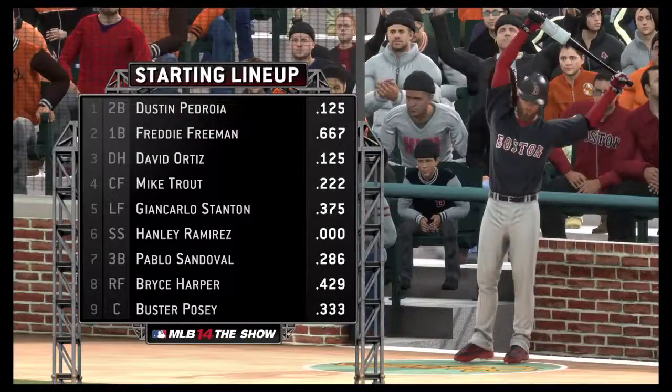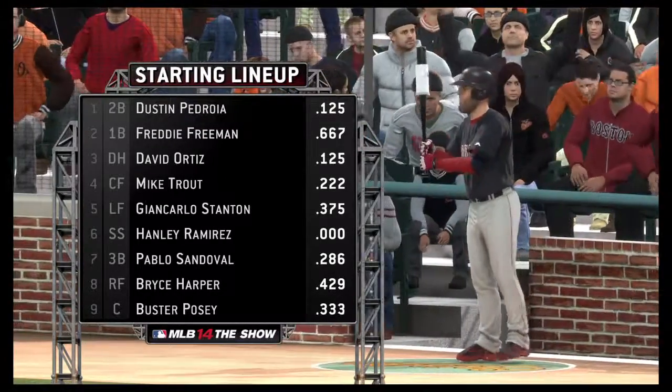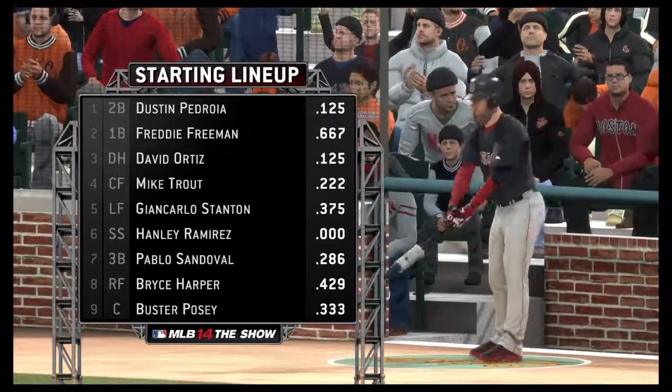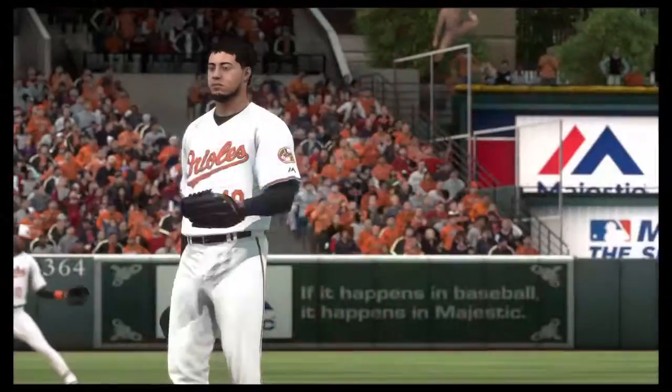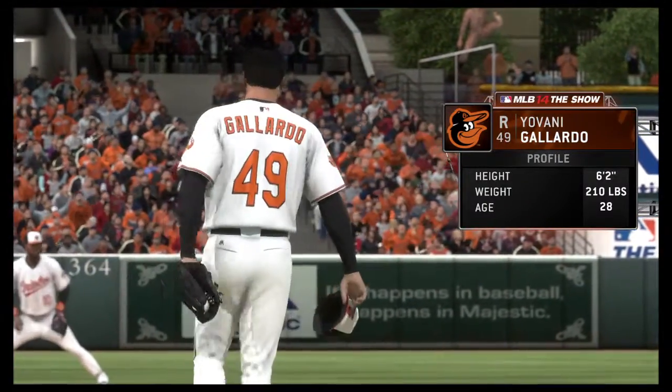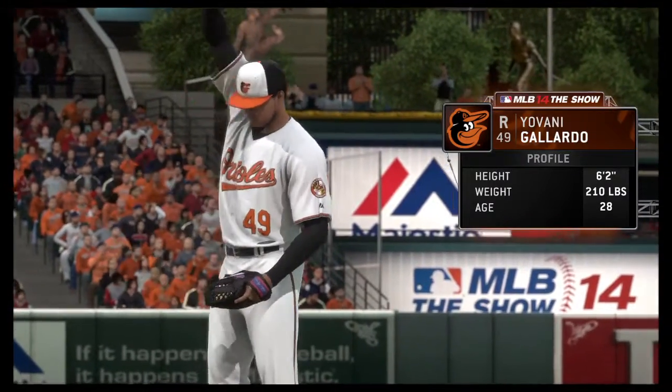Steve will join us in a moment, but first let's get a look at the starting lineup for the visiting Boston Red Sox, as the defending champs look like this. They'll match up against an ace and a workhorse all wrapped into one — the all-star right-hander, Giovanni Gallardo.